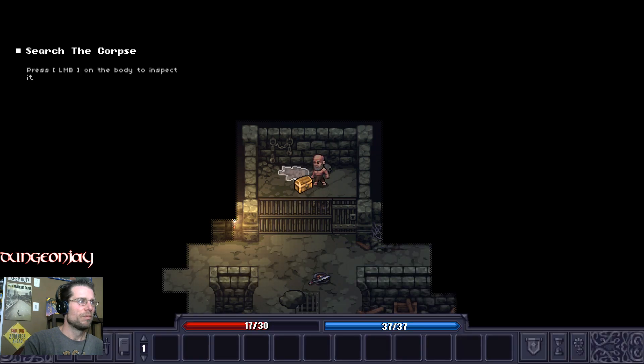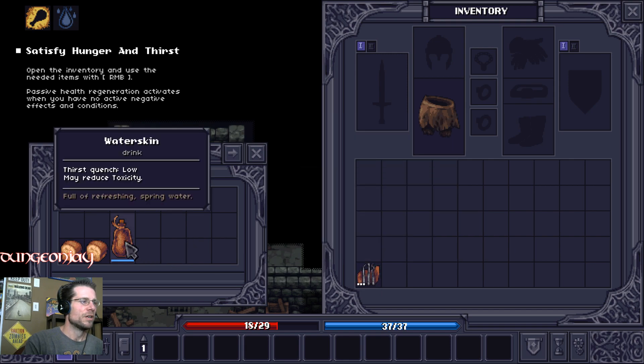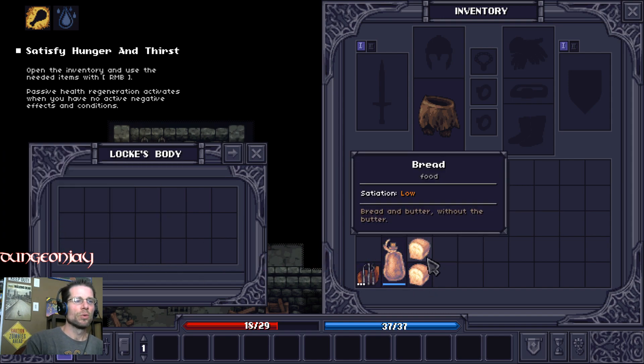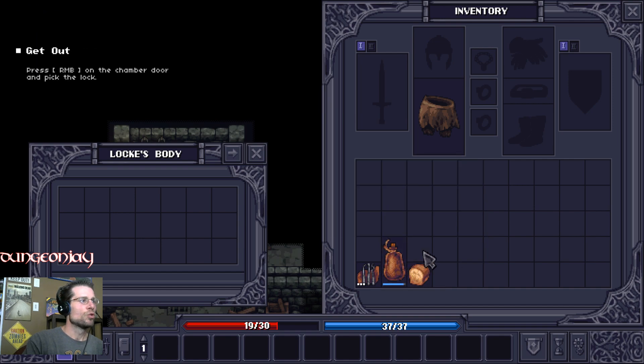Can I search them? So what does he got? 'Satisfy hunger and thirst — open inventory and use the needed items with the right mouse button.' Alright, so lockpicks. I'm hungry and I'm thirsty — hunger and thirst do play a major role. So let's eat that and drink some of this. Cool.